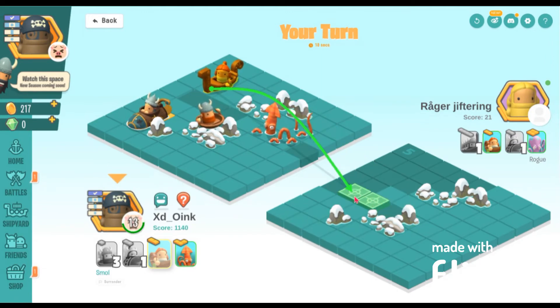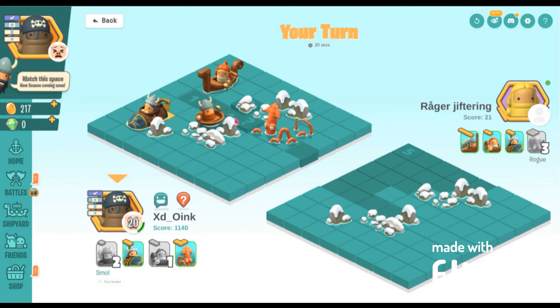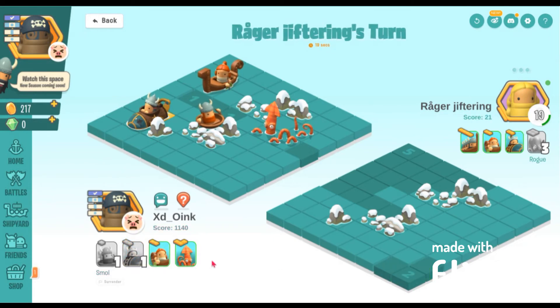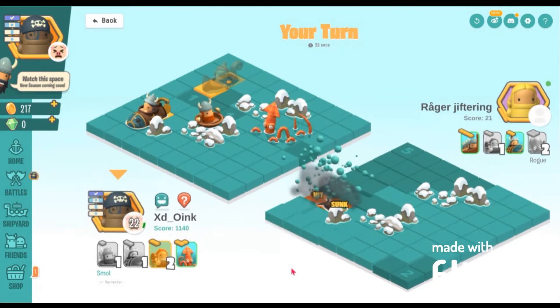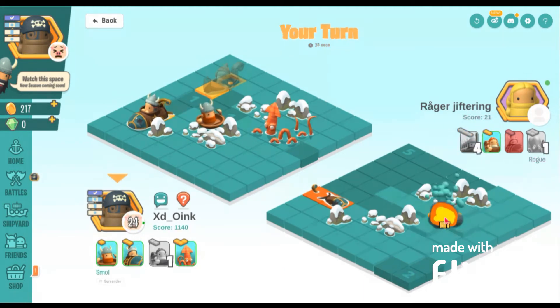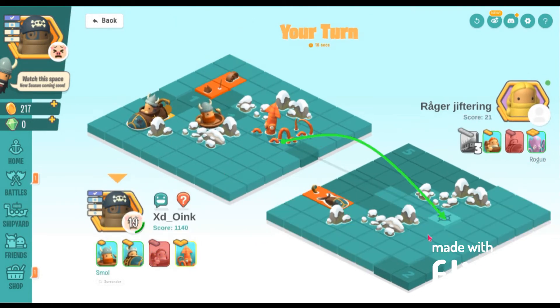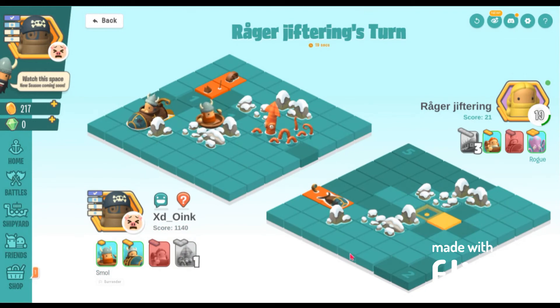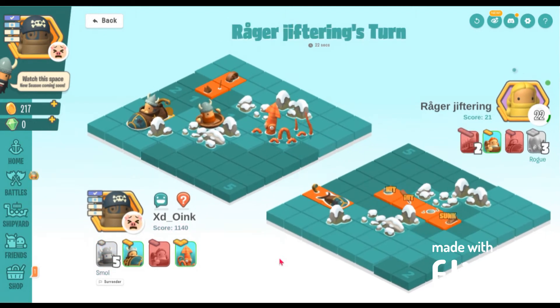I don't really use kayaks so I'm going to use it to figure out which ships are there. Oh no, his octopus's sonar tells him where my coracle is. A pea ship has been sunk. This likely means this is his longboat due to how well it fits — it seems like a new person would place it here. And I was correct.